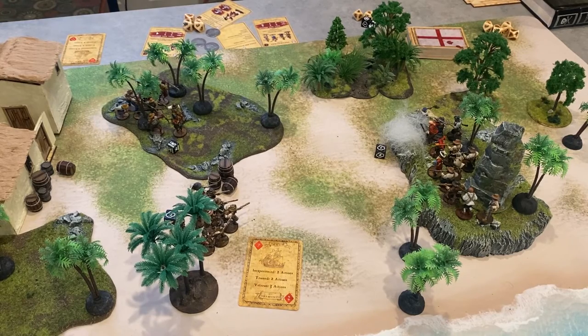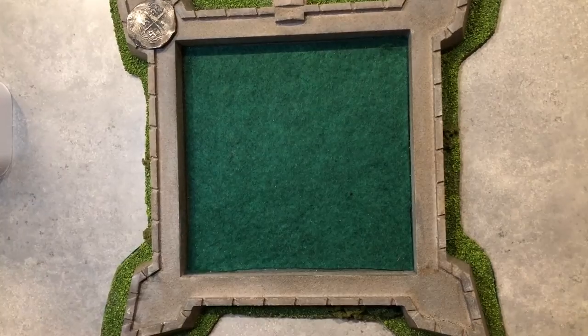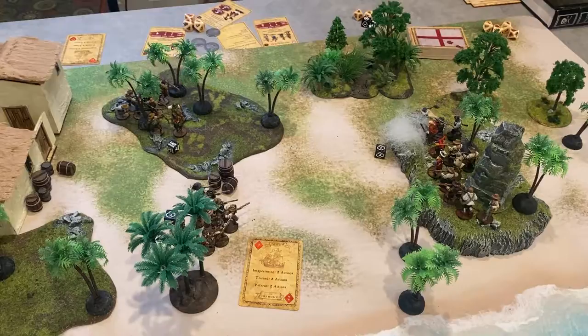I got no hits on that roll. Now in Blood and Plunder there is a mechanic called Fortune Points, where each player starts with 3 coins or tokens. You can spend these coins to do a number of things — the main thing is you can reroll a whole hand of dice. So I'm going to reroll this whole hand hoping to actually get some hits. And skunked again. You can't reroll more than once, so I'll just have to live with that.